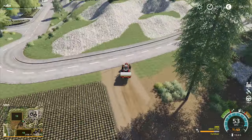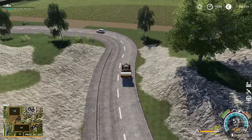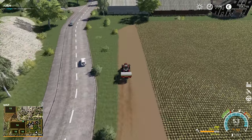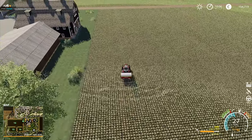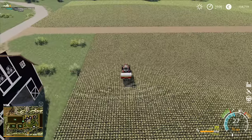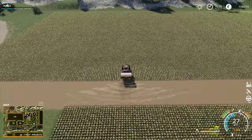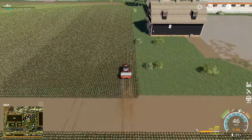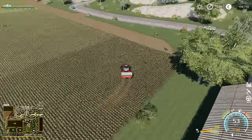Does it use fertilizer up at a slightly slower rate if it's on a narrower band? For the field at the top we need to do three passes to completely cover it, and it just doesn't feel right having to do three passes because the third pass covers just a tiny narrow strip. If we reduce the working width down to 35 meters instead of 45, that would be a whole lot better — that would be a way to improve the situation.